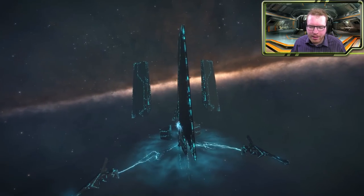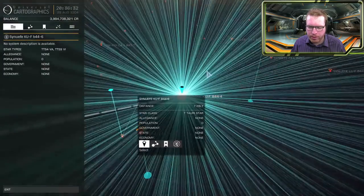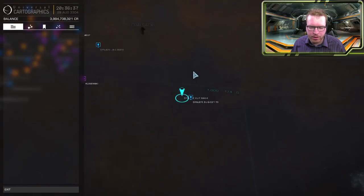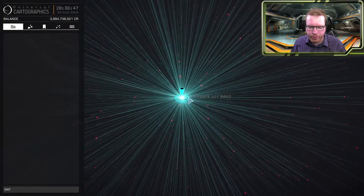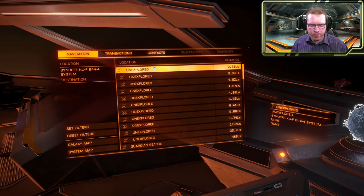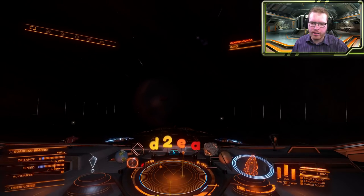The first thing you need to do is to find a Pythagroid beacon. There is one here in the system Sunofe KU-F B44-4 — I'll put that in the description so you can just copy it from there. You can see this is one of the old bases in this location, and we are about 800 light-years outside the bubble, so it is a little bit of a journey. But as soon as you arrive in system, you can see on the navigation panel that there is a Guardian beacon, so of course we are going to make our way towards that.